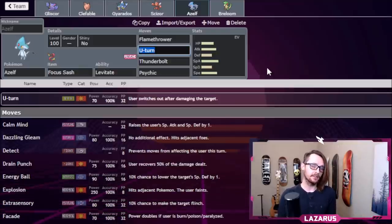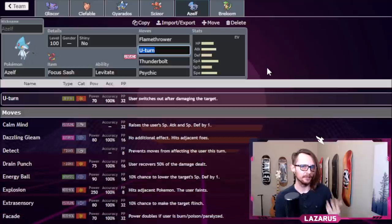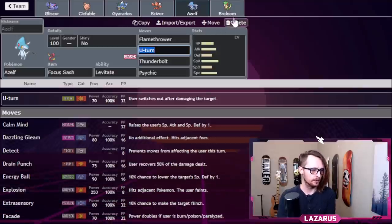The fourth move is Flamethrower. The biggest reason is Fire coverage for Scizor. Azelf is weak to Bug, so it baits Scizors — they bring in Scizor thinking they'll U-turn, but Azelf outspeeds it and absolutely demolishes it with Flamethrower. It's also good against Mamoswine and anything Ice-type. Scizor has a four-times Ice weakness, so things like Abomasnow, Rotom-Frost, and Froslass exist in this format. Flamethrower gives us coverage for Froslass, which I think is highly needed. It's also good against Metagross.